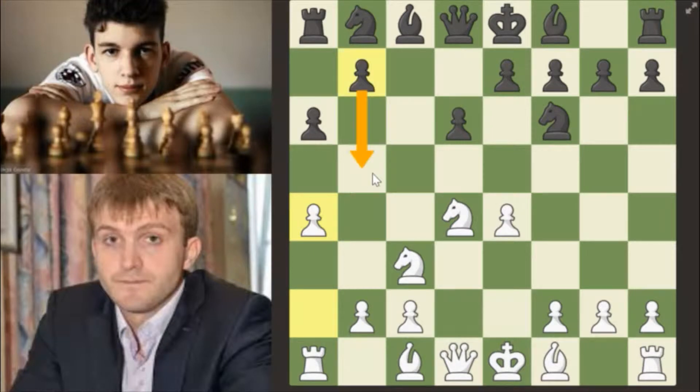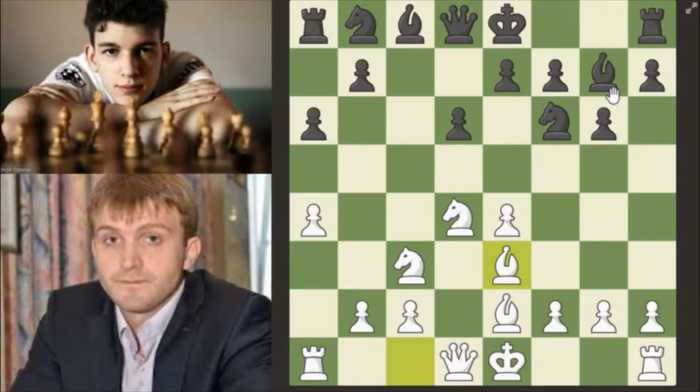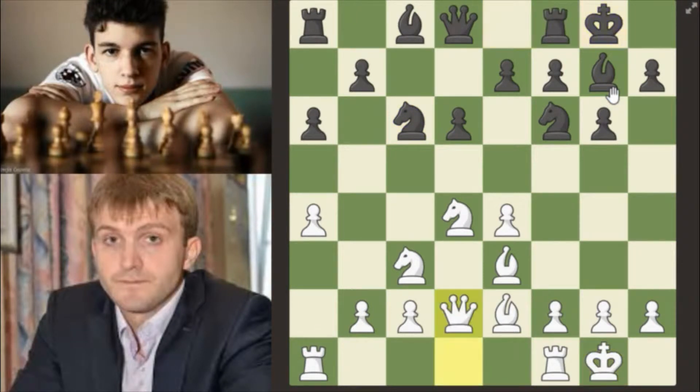a4, just preventing b5 expansion here and also preparing to push a5 in the future. Then g6, preparing to fianchetto the bishop earlier. Bishop e2, bishop g7, bishop e3, knight c6, castles, castles, queen d2 — preparing to use the queen-bishop battery to assault, going to h6.